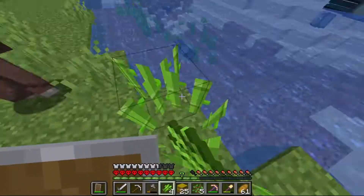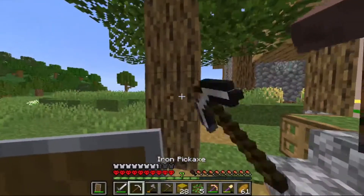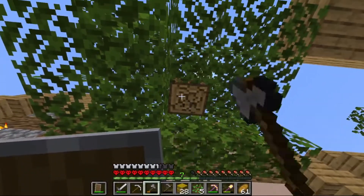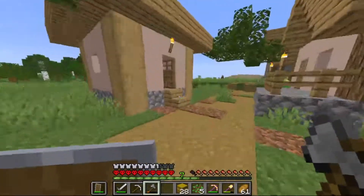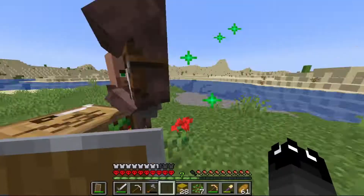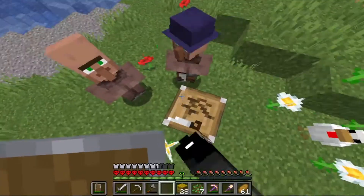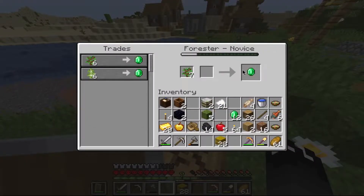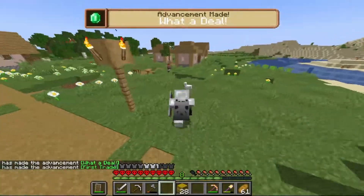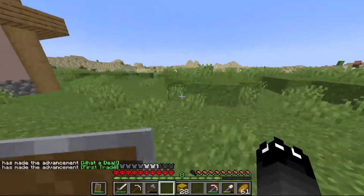I created a sugarcane farm with all the sugarcane I gathered from around the area. I then spent an unnecessarily long amount of time just trying to get good trades so that I could get enough emeralds for the Prop 4 book.